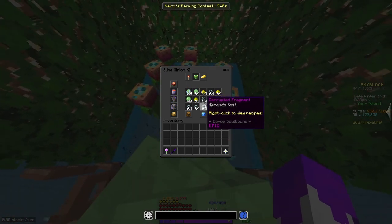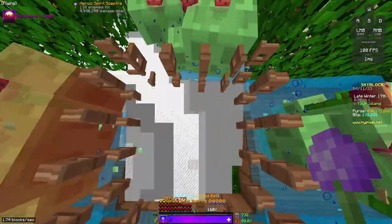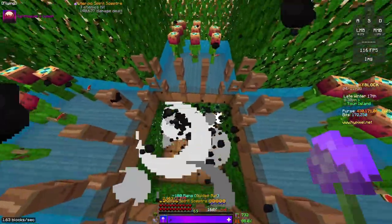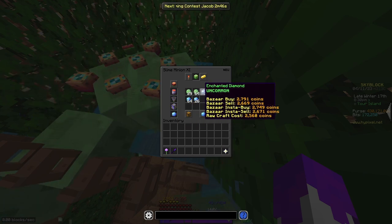That's 50k more in one night, which is pretty crazy. So definitely stick with your corrupt soils and your slime minions. Do not switch over to diamond spreading — this will get you less money.